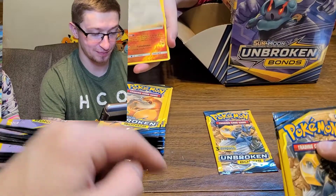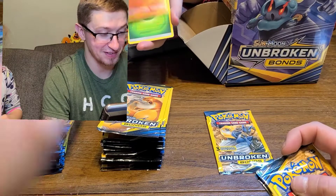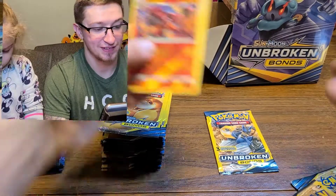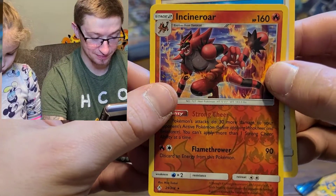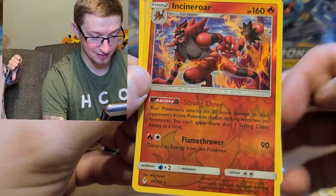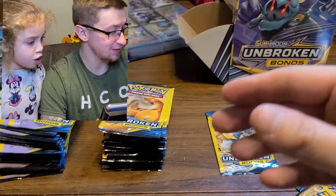Mommy's got hers right there - Porygon. Oh, a reverse Incineroar! Nice! And Leaf Energy. Let me see that Incineroar. Alright, that's pretty cool - it's actually a reverse rare! Nice! That's pretty cool. I like that card - that wasn't a bad one.